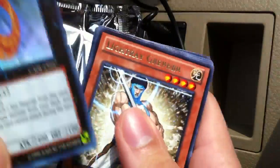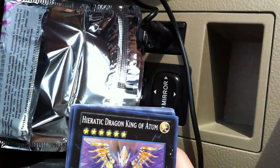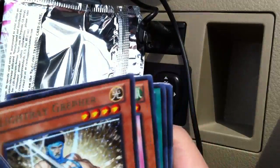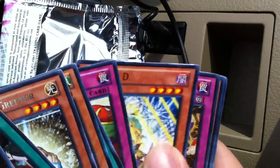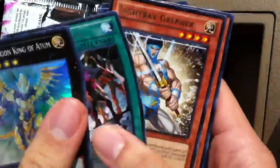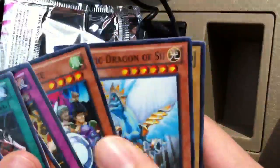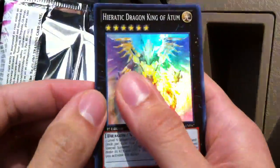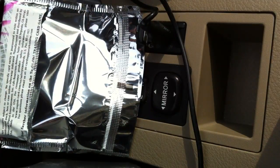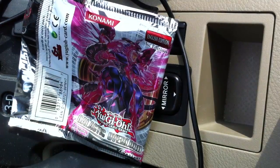Out of those three packs — let's do the recap real quick. Still very happy; I think I did pretty well with this one. Out of three packs: got the Heretic Dragon King of Atem, Light Ray Grepher, Final Injection, and one more rare I can't find. Hope you guys liked the video. I probably won't be doing as many car videos, but that's okay. Please like and subscribe — Kira Twig out.